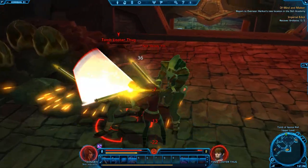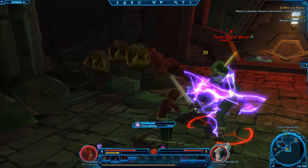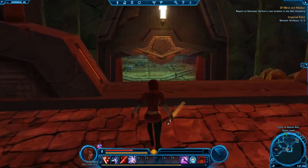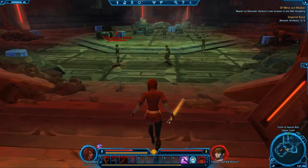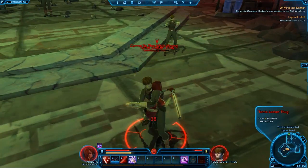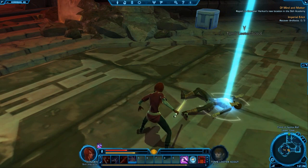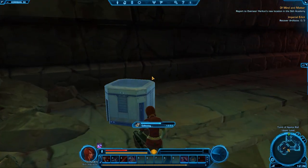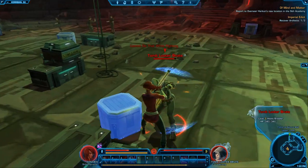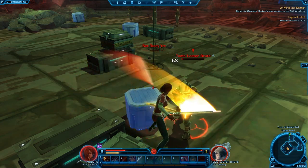It looks like we did aggro them, but that's not a huge deal — we can dispatch them. We are stunned by the brute — no matter, he is weak. Frankly, we are pretty much awesome. The boxes — the quest items — are indicated with a highlight, kind of glowing, making it very easy to find said artifacts. We'll pick up our three boxes and be on our way. We've aggroed the brute with about 60% hit points, but we should still be able to kill him. We'll just focus on using our powerful attacks, not auto-attacking.